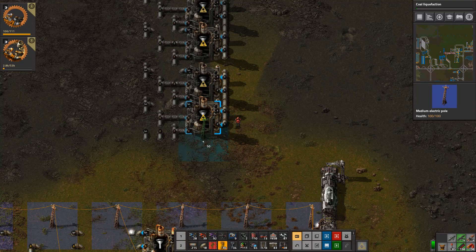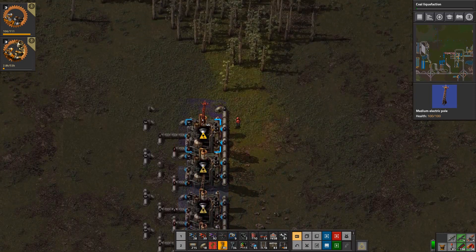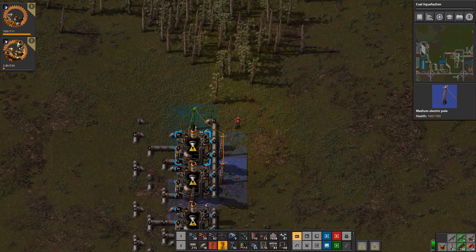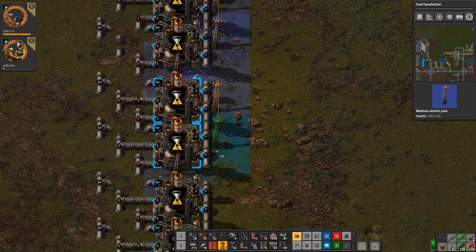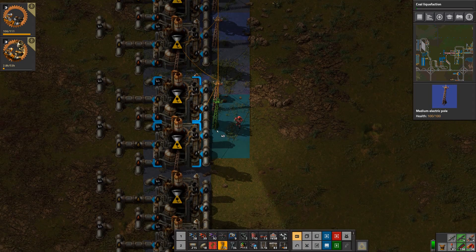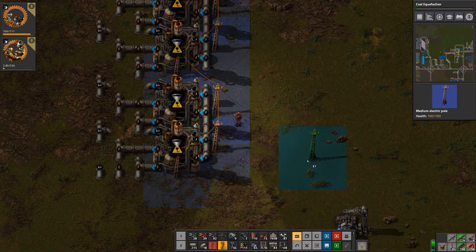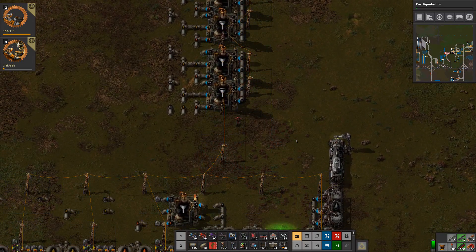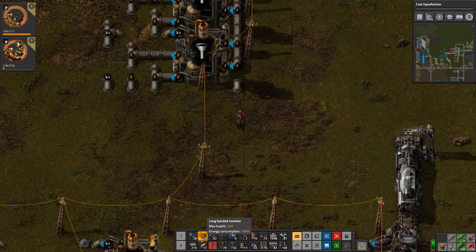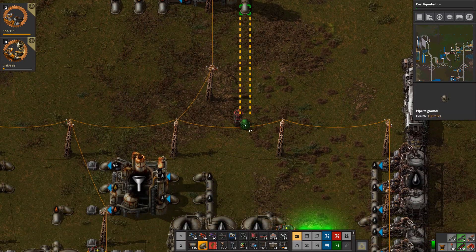I'll get the power lines in — oh no, they don't reach. That'll do, that's our powered, nice. Let's get some piping from there, and then we can adjust piping for — well, we need to change the tanks.